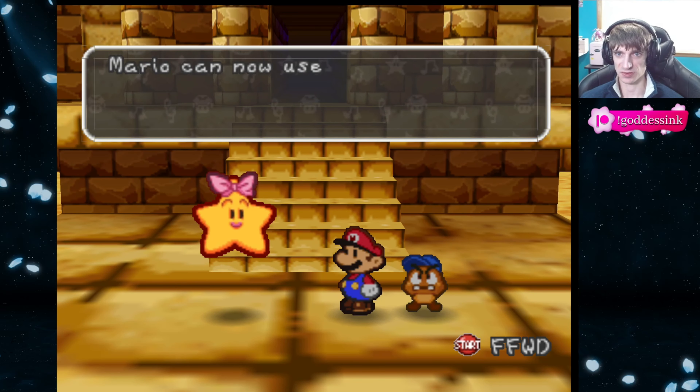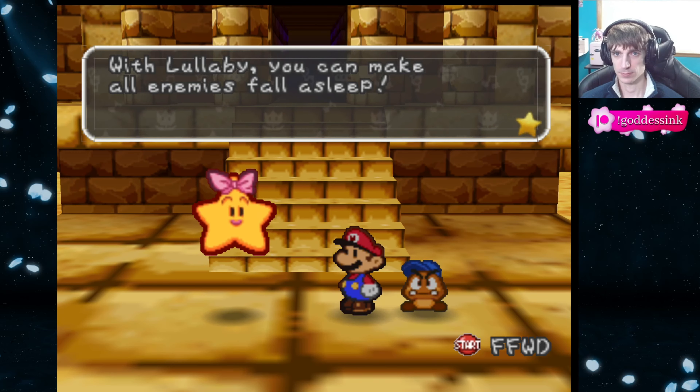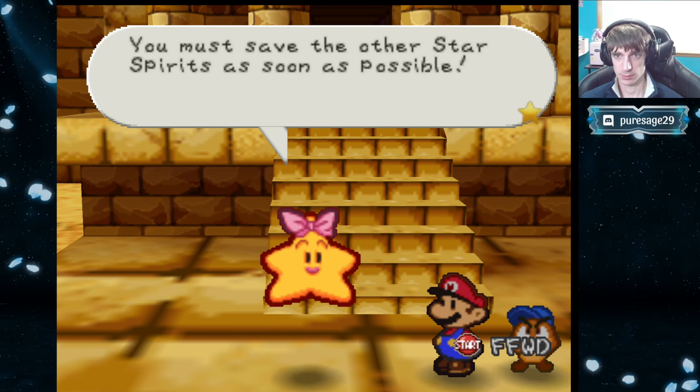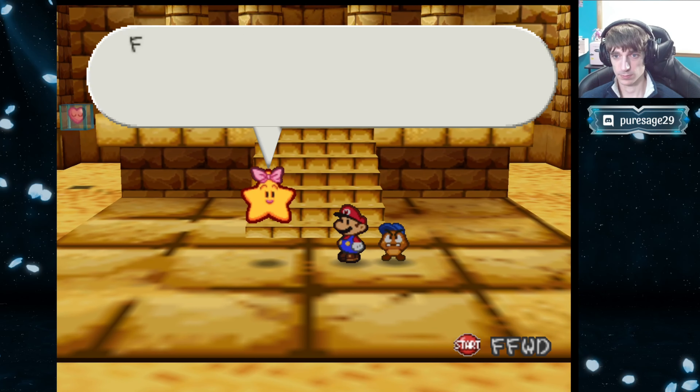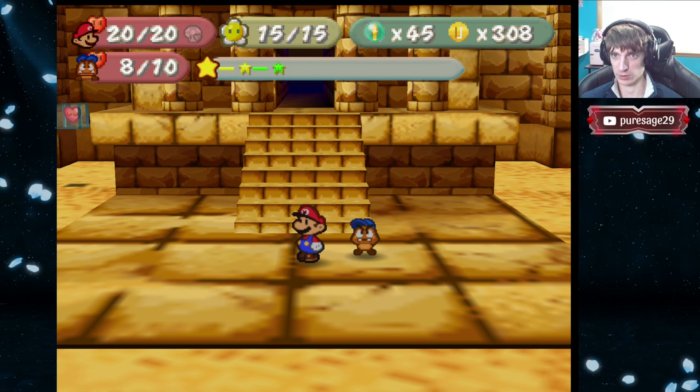Excellent! We acquired our second star power! We now have access to Lullaby. It'll be a lot easier to keep Refresh up too with two star meters, so very, very good for our survival.